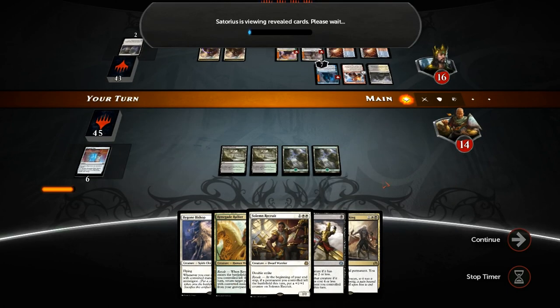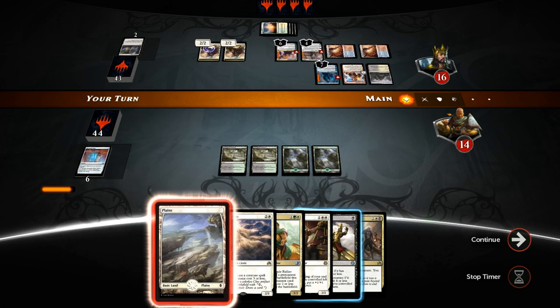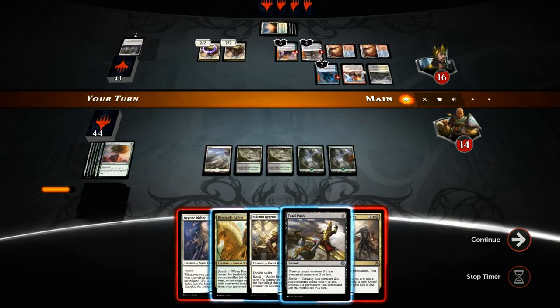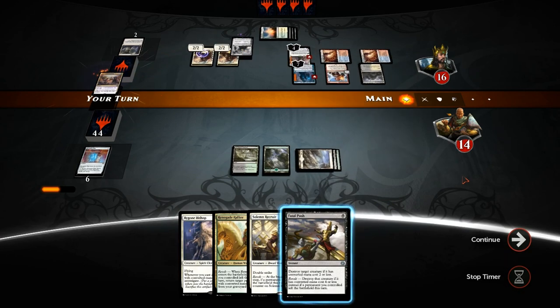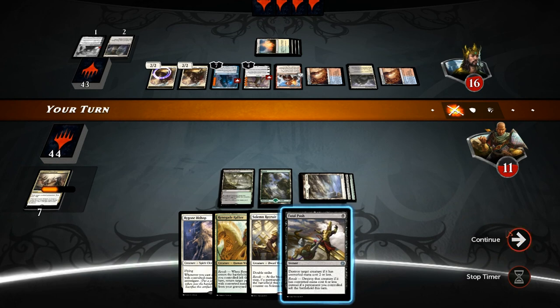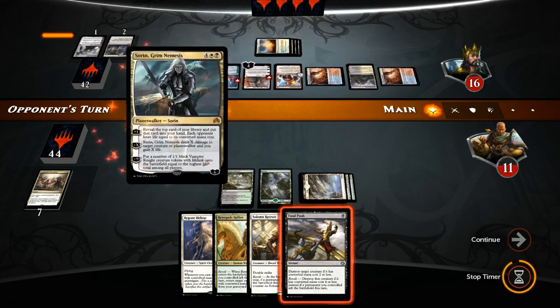Nissa Worldwaker reveals three lands — at least they didn't find any creatures — and one Evolving Wilds. Opponent's magically able to make all the mana work, though mana base is one of the issues with super friends decks. Fatal Push is not going to do a whole lot. Let's get a Plains. Not even sure which planeswalker is the biggest problem. I don't think there's a way we can still win this game, so we Anguish the Unmaking on the Ajani rather than anything else.